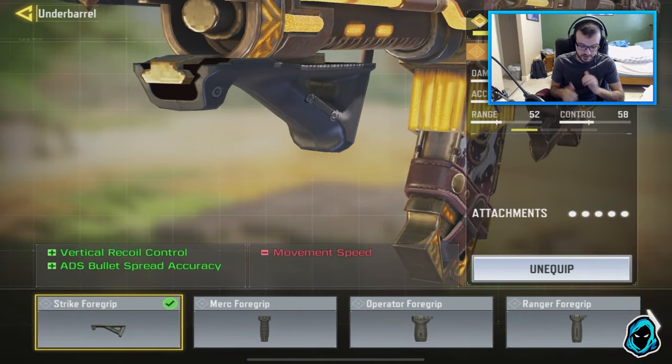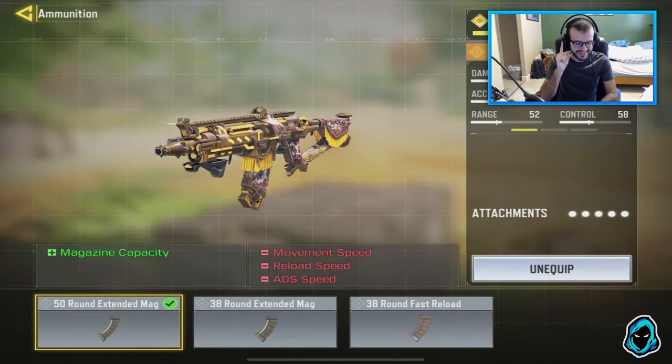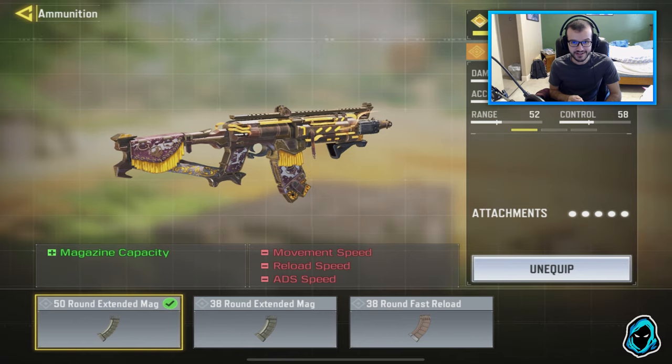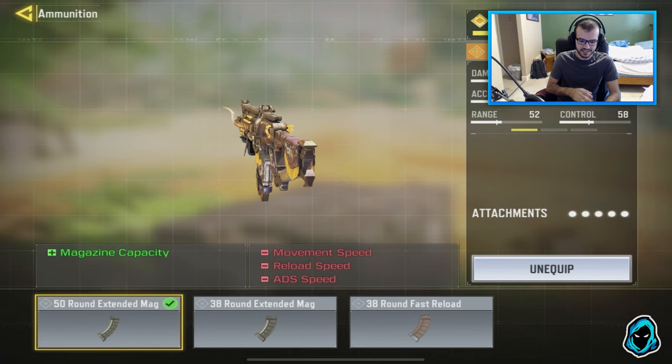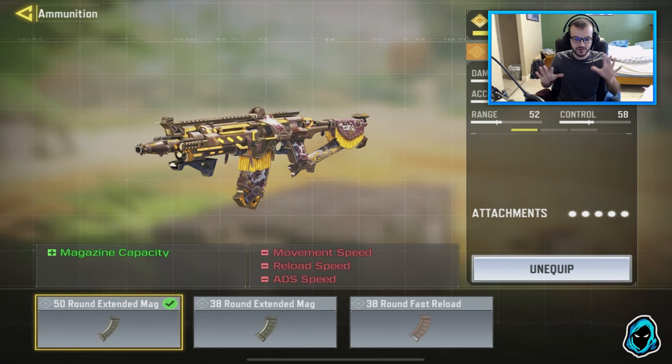For the grip, we've got the Strike for grip, which helps with vertical recoil and bullet speed accuracy. For ammunition, I decided to put the 50-round mag, because this thing is so fun to use and it honestly doesn't affect movement, reload speed, or ADS speed at all — it doesn't feel like it at all for me.